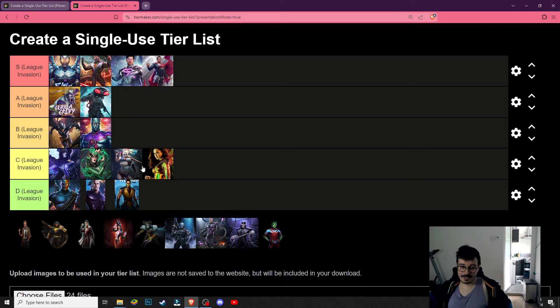Martian Manhunter is going to be B tier — it's a pretty decent character for League Invasion. It has the ability to tag characters out and keep characters in the fight, which is something you want. Because you see that Darkseid — you want to kill the Darkseid to make your life easier throughout the rest of the fights. So you use Martian Manhunter to tag characters out until you get Darkseid in there, then use a special one to keep him in the fight.